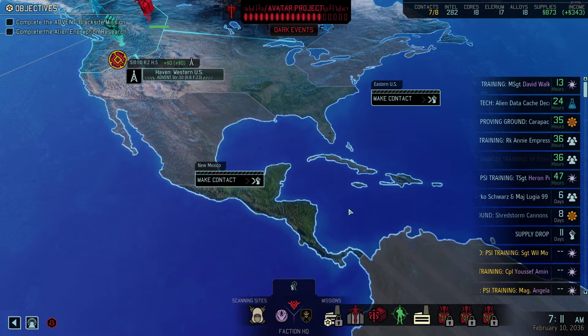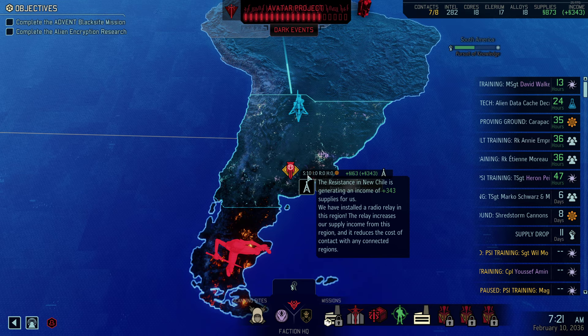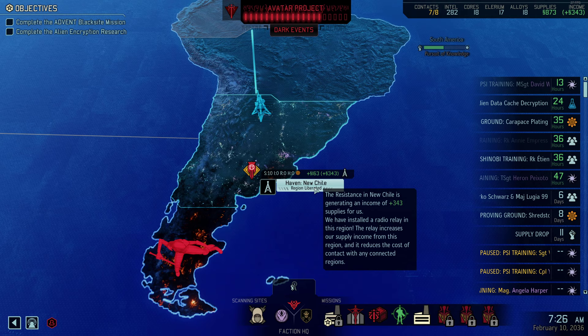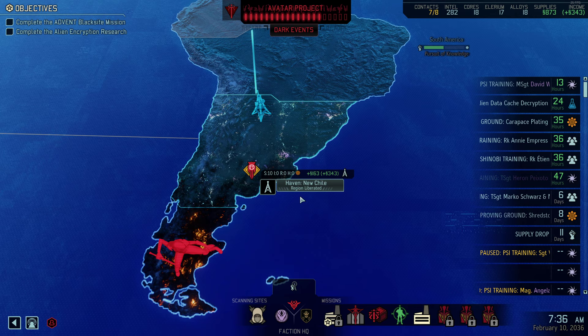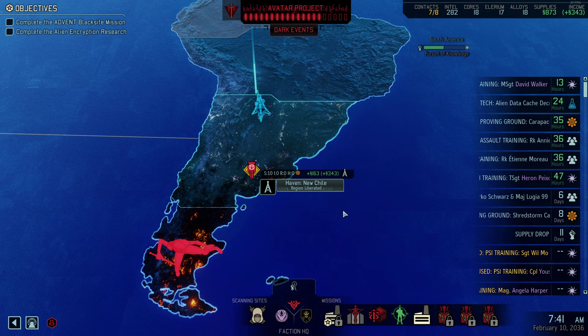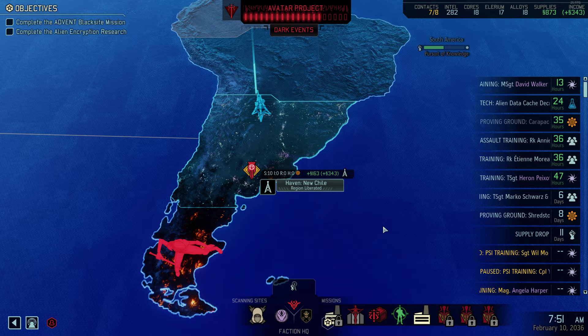If you manage to liberate a region and you have enough rebels, put everybody on supply. It's not really worth using the supply job at any earlier stage in a campaign, so try to liberate a region as early as possible — May or June for difficulties below Legend, and June or July if you're playing on Legend difficulty, since on Legend it's delayed by a month. An engineer as a haven advisor gives a boost to your income generation, and you get that sweet supply income.